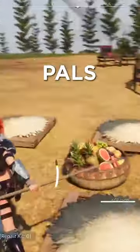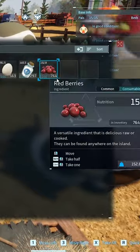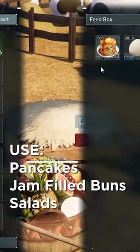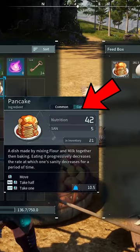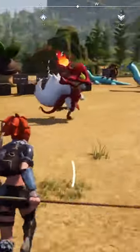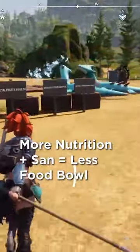Stop using berries to feed your pals in Palworld. In the early game, berries are totally fine as they're your most plentiful resource, but mid and late game you should be using better food. Pancakes, jam-filled buns, and salads all have way more nutrition value, and they recover some sanity percent, whereas berries do almost nothing.